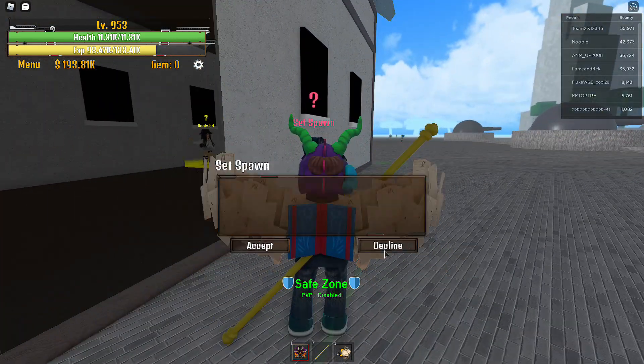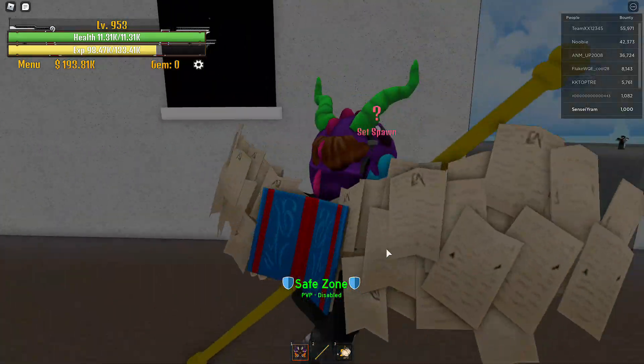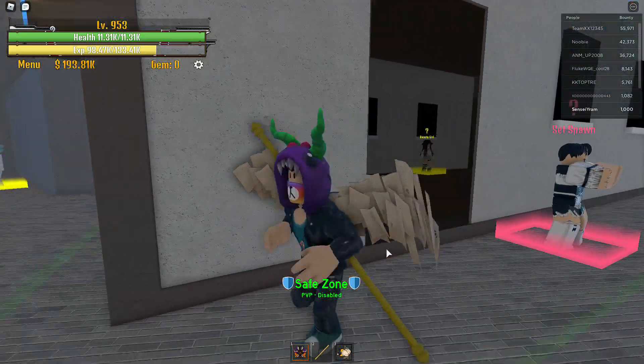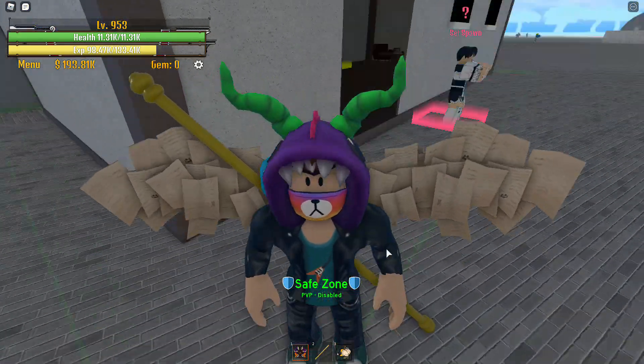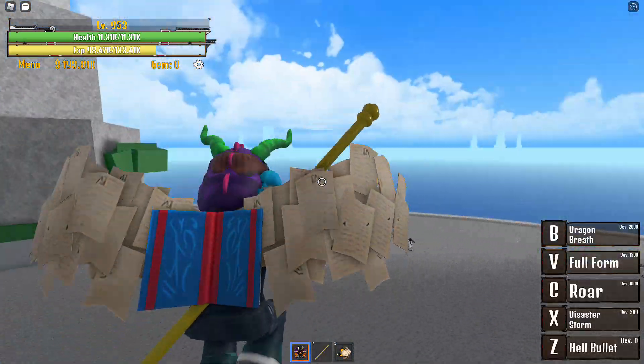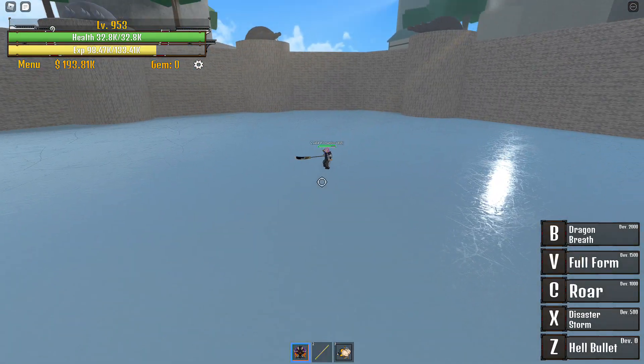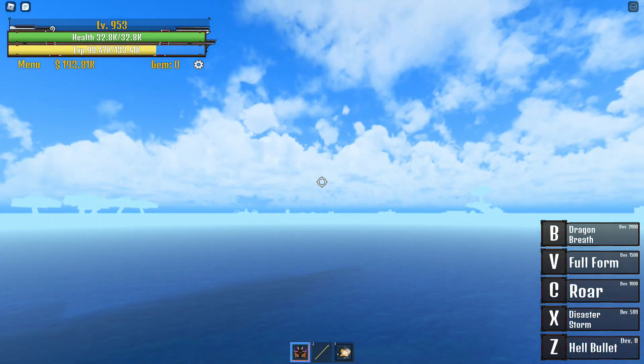Hello there, welcome back to my video. Today it's me, Sun Serum. I'm going to show you where to get a dark orb or how to summon the orb. If you want to get the orb, you need to go here — if you're in Marion, you need to go to the sky island.